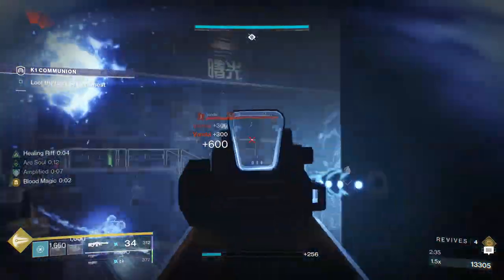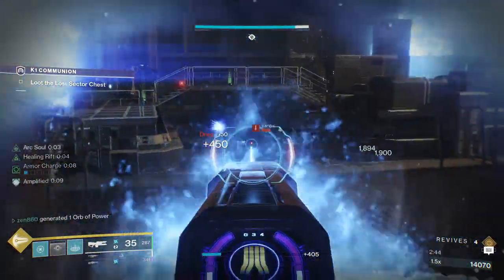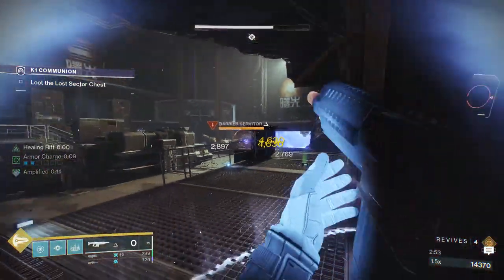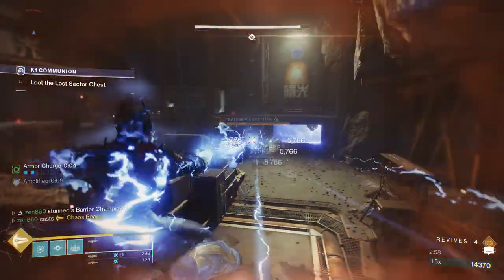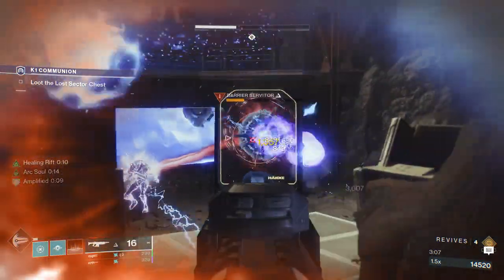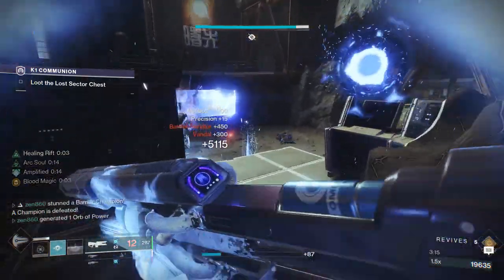I can't stress enough how good this Arc Warlock build is this season. All you see is me doing damage, but what you don't see is what's going on behind the scenes: we have the 25% damage resistance from being Amplified, we're getting a 17% damage bonus, and we're sitting in a healing rift. That 17% damage bonus is infinite — our rifts are infinite. You see my rift just ended and I have another one charged. We're taking care of this Barrier Champion. We just popped our super for it, but we're going to have our super up for the boss. We've rotated to the left side, which gives us a really nice angle on the boss, and we can just absolutely fry him now.